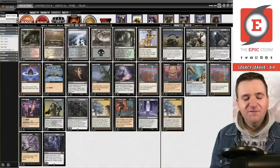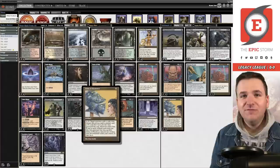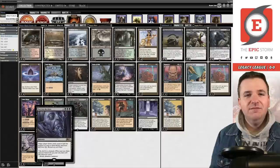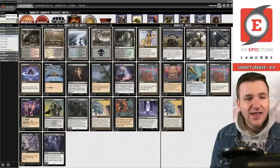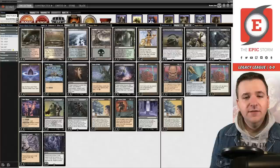We have a Peer Into the Abyss and not Ad Nauseam. Why? We have two copies of Tendrils, four Leyline of the Void, Ill-Gotten Gains, and two Helm of Obedience — that's a lot of converted mana value. Peer Into the Abyss doesn't care about mana value; you just get to draw half your deck. It also gives us an out to not being a graveyard-based deck. In the sideboard we have an extra copy of Helm of Obedience to beat Deafening Silence.